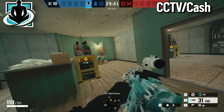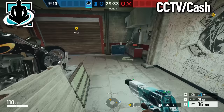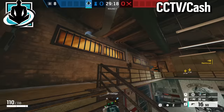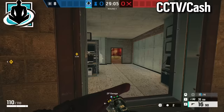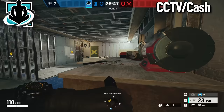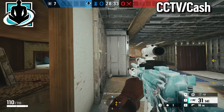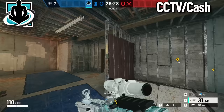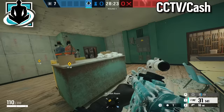The second operator for CCTV/Cash is Wamai. Immediately jump down into the garage and reinforce the two walls. Then run back up to rafters and throw one magnet on the beam and one on that door. Then run over to red, reinforce the middle wall, and make a rotate hole with impacts. Once set up, play inside Khan with Wamai, holding off attackers from pushing Khan or master side. You can play deeper in master and fall back to Khan, but keep Wamai in this area so attackers can't take it for free. Use remaining magnets throughout the round to defend yourself or protect your team wherever attackers are pushing.